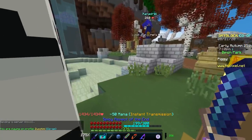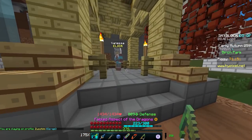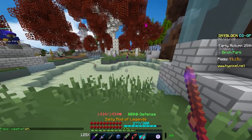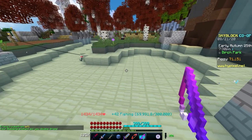Alternatively, you can make your way over to the park and fish here, but you'll probably need to purchase some rain from Vanessa if it's not already raining. It's 5,000 coins per minute of rain — we have spent 24 billion coins on rain. But you can just fish in here; it's a little more open and peaceful.